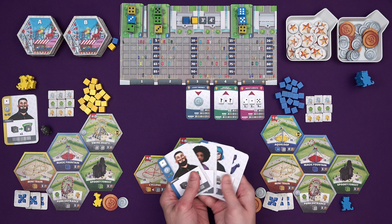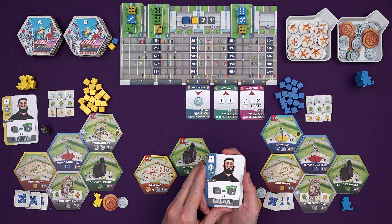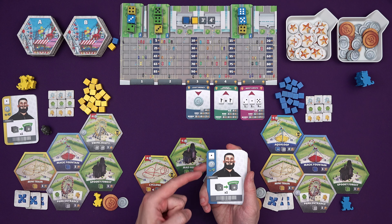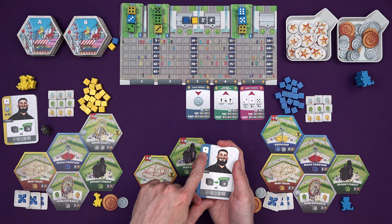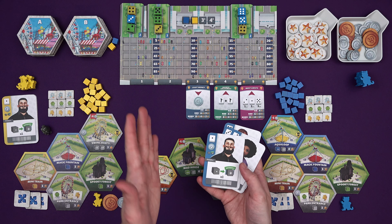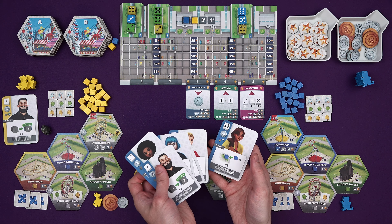We come to the action selection phase. We each have an identical hand of action cards, and they have an ability on them that will take place in a certain phase of the round. There is an amount of money you will get for playing this card - we're going to pick two of them per round. And there is an initiative value in the corner. The lower initiative total you have played, the earlier you will go in a round. The abilities get better and better as you go along, though it depends on your situation.